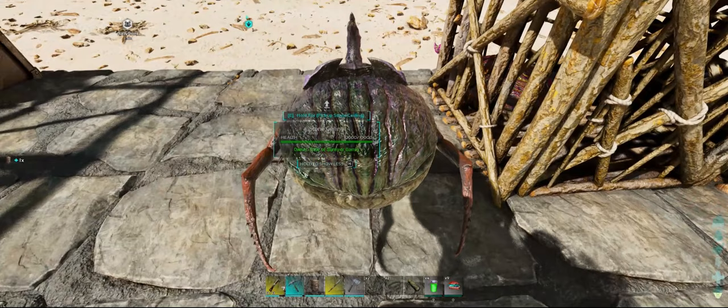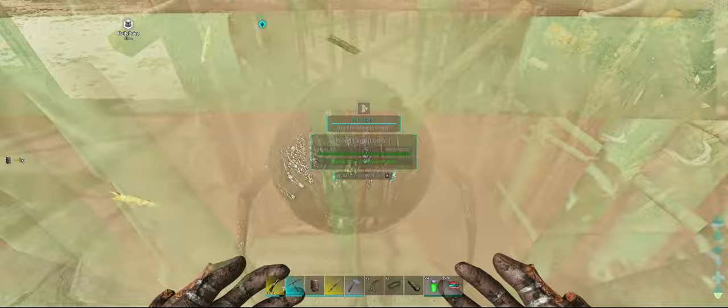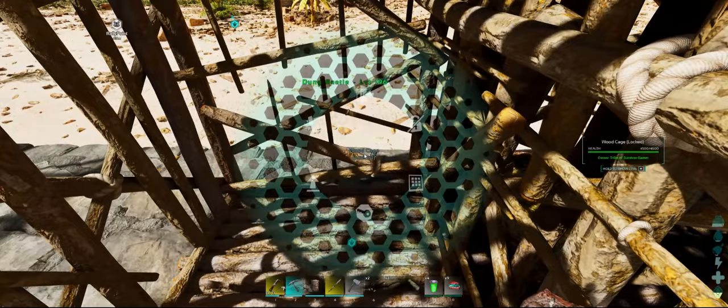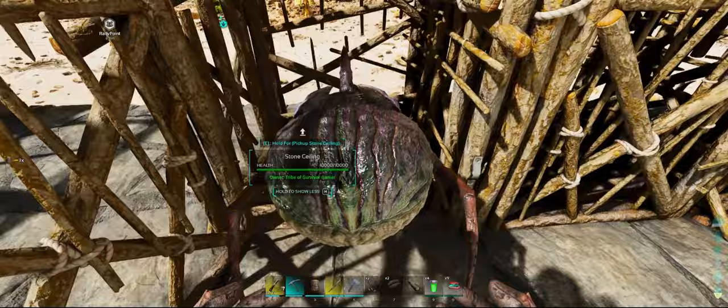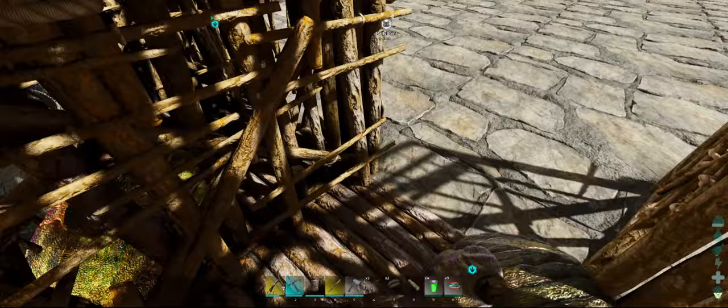Just keep picking up your cages, keep putting the dung beetle down, and hopefully it works out for you. I was able to eventually get this dung beetle to go in the cage after many trials and errors. Let me know if you guys have any other way to get the dung beetle in the cage — I'm just trying to show the glitches as I see them.